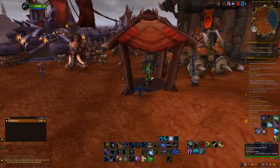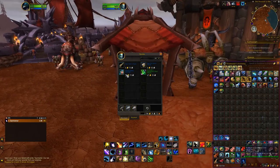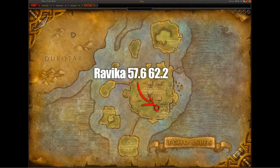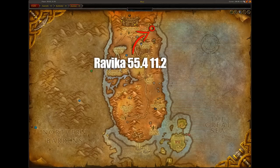You can only buy it on a Horde character, but you can use it on both Horde and Alliance characters. You can find the vendor Ravika on the Echo Isles, selling it for 25 gold. If she's not there, then you're in some Legion phase, and instead you will find her at this spot in Juratar.